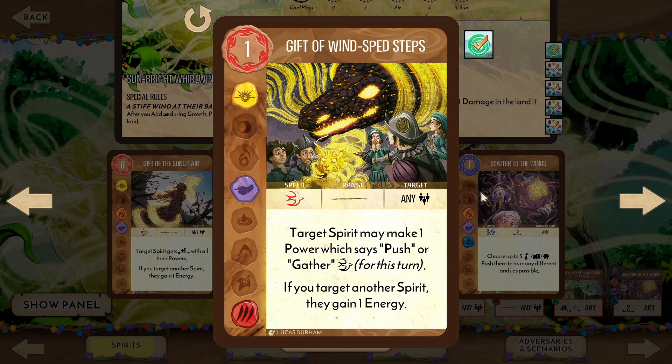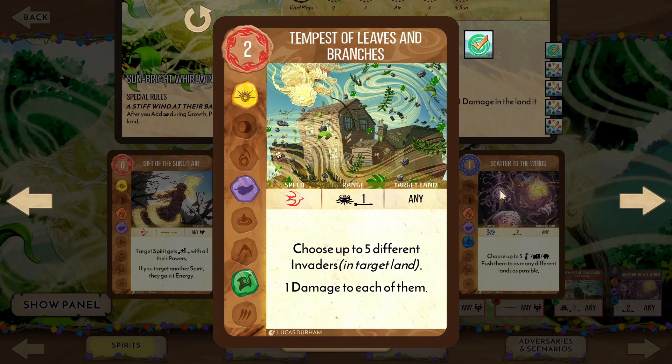Gift of Windspeed Steps allows the target spirit to make one control power fast and grants an energy if the target isn't yourself. We're more likely to use this gift on ourself because we have a number of push powers, though there will be opportunities where it makes more sense to give it to an ally. Tempest of Leaves and Branches deals up to 5 damage spread out over 5 different invaders. Groups of Explorers come to mind as the simplest way to make use of this on its own, but combined with another offensive power, this can turn into a decent finisher.